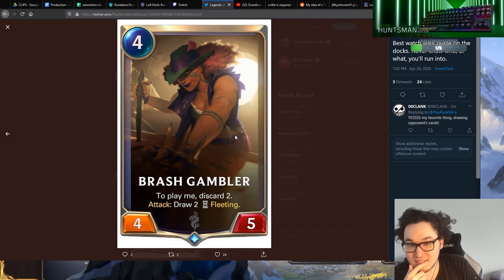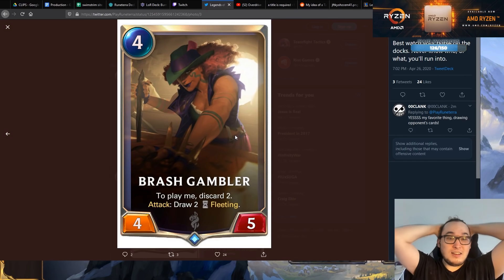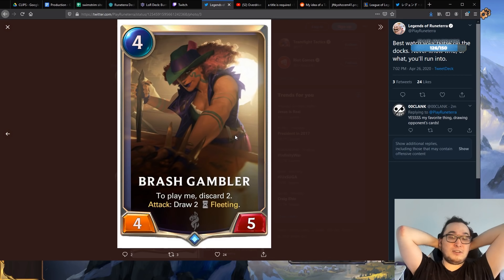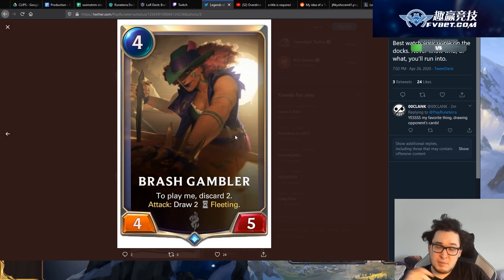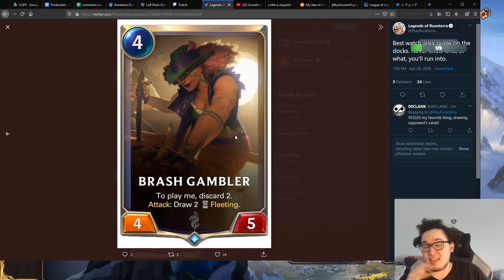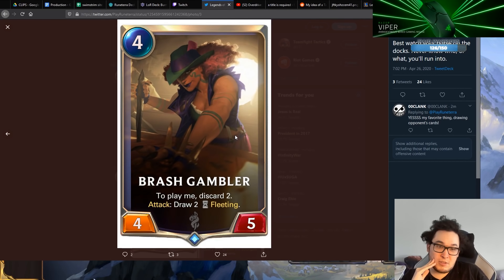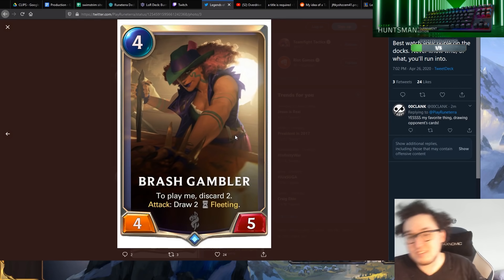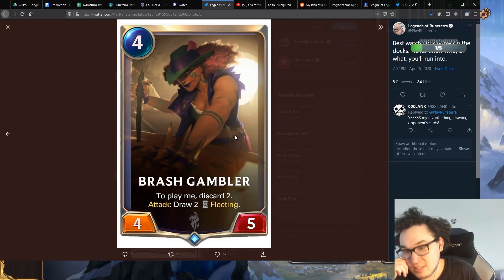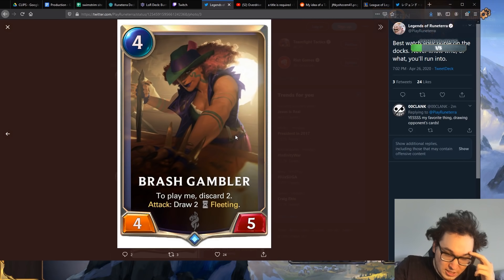Brash Gambler: to play me, discard two. Attack: draw two fleeting. Wow. Attack draw two fleeting — that's a little crazy. To play me, discard two. So how many different ways are there of cheating play effects? Because if you can get this on board without playing it, you can get around a really big discard. There's a lot of ways of doing that — like resurrecting it is going to be easy.